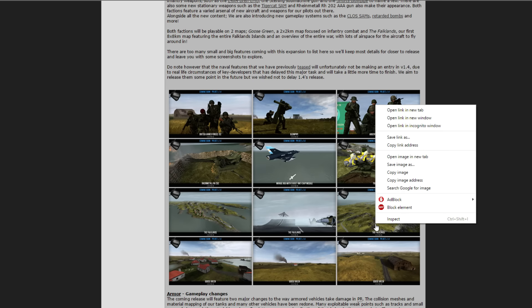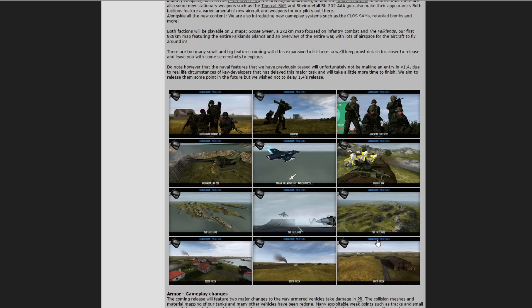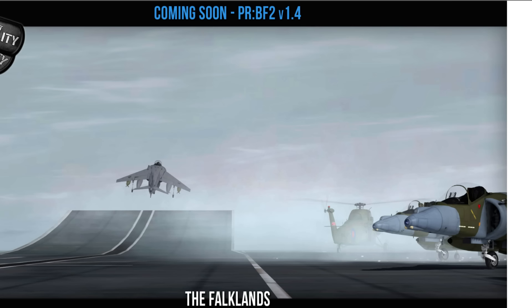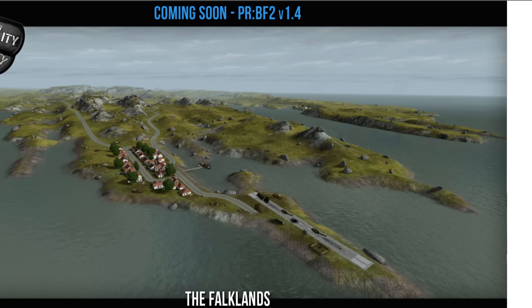So many pictures. I have to perfect the art of opening up tabs. Goose Green, if I remember correctly, is one of the smaller maps, so we'll just go through. Here's a picture of the Falklands.